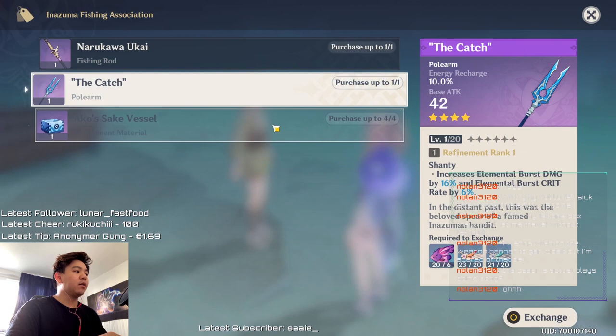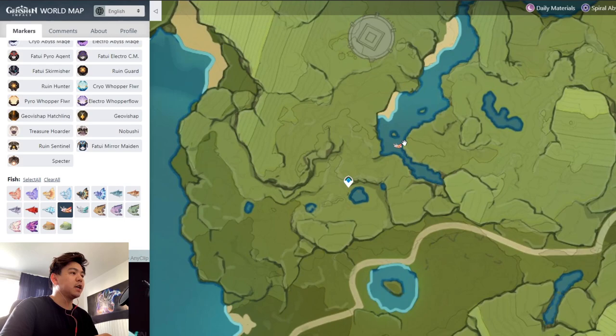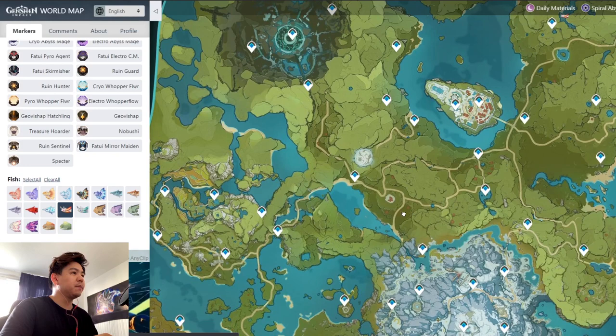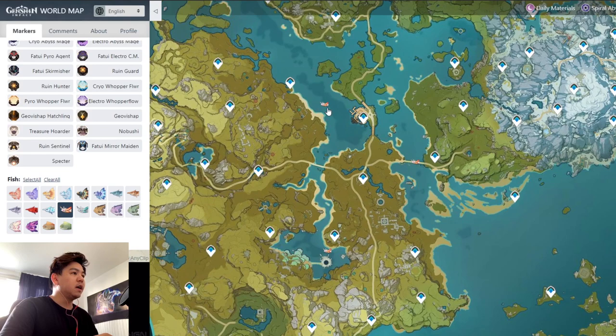The first fish we need is the Golden Koi — we need 20 copies to get our first copy of The Catch. You can find some in Mondstadt; go to the locations shown here. Under the bridge is one of the best locations to get Koi in general. I found these two spots were the best, and another one sometimes has Koi as well.